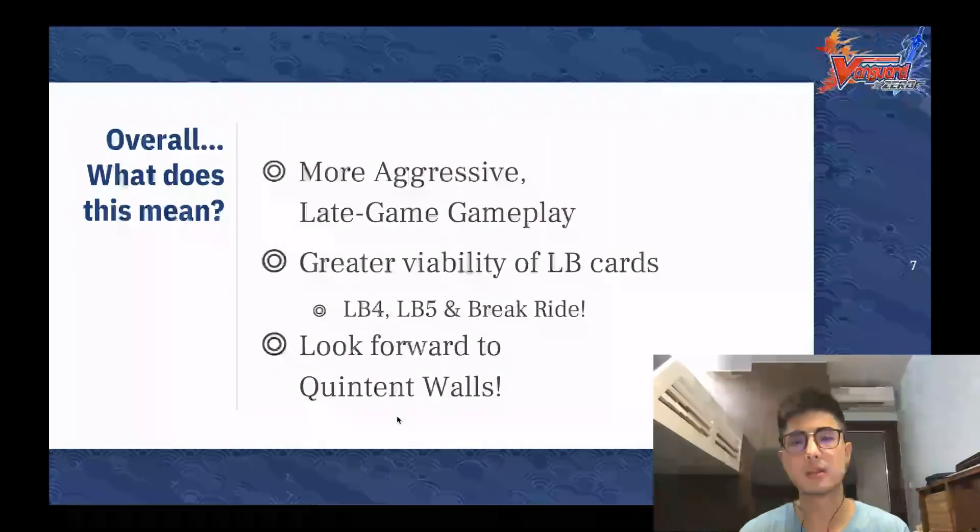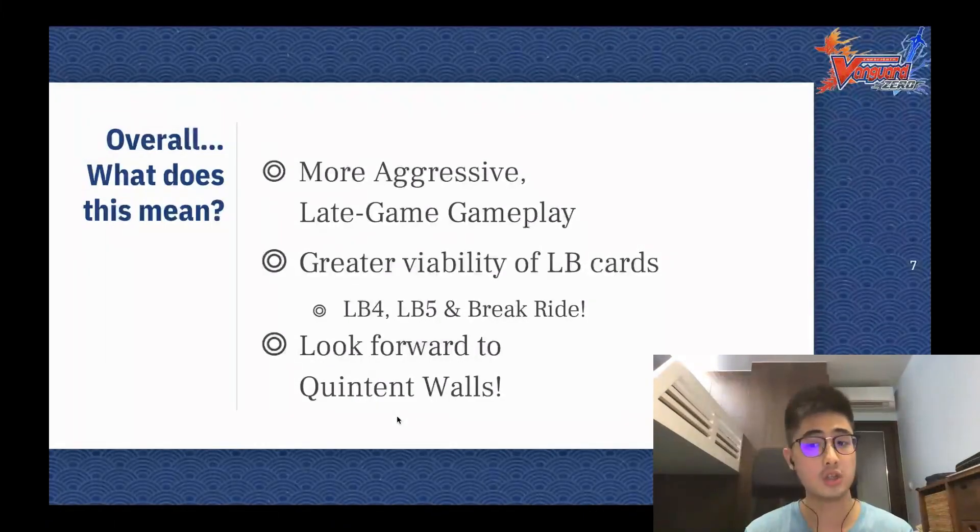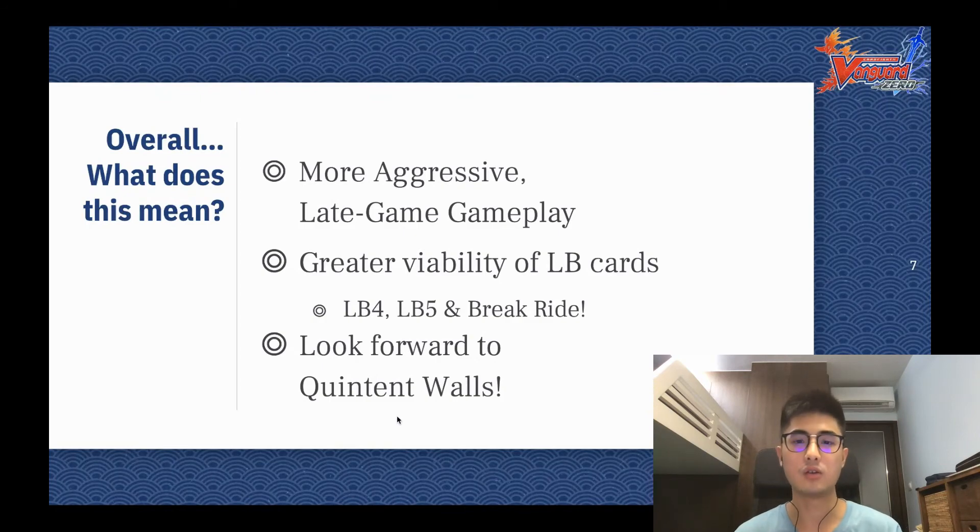Lastly, with Game Studio and Bushiroad willing to make changes to PGs to supplement further future keywords, it does bring up the interesting question of what they will do with Quintet Walls. If you're not familiar, it is a different type of sentinel — you can look into the keywords video if you're interested. This type of sentinel got introduced midway through the Break Ride era as an alternate method of perfect guarding. While it wasn't really well-received in TCG, it's hard to imagine how they'd design it in Vanguard Zero. But seeing how much effort they're willing to put in to complement what's coming, I do believe there's a chance we'll see something really interesting that will definitely shift up deck building and gameplay in the future.